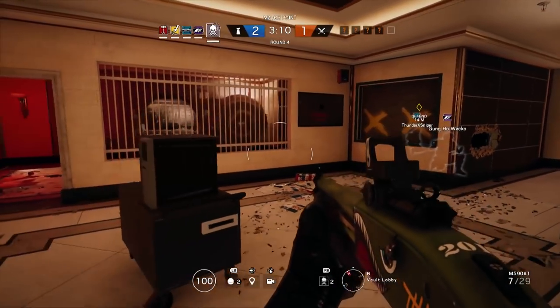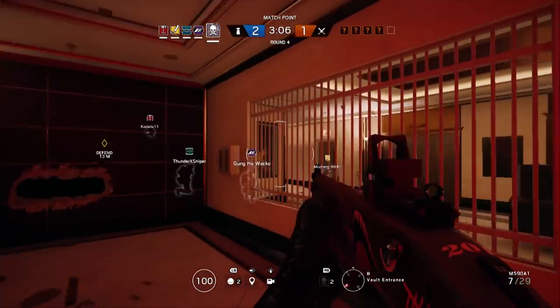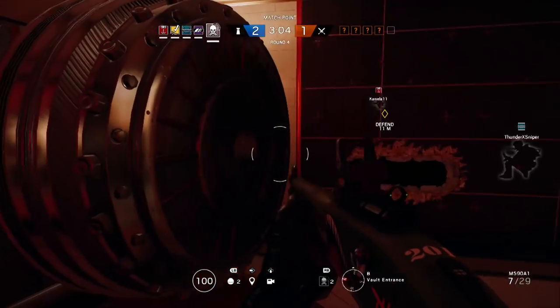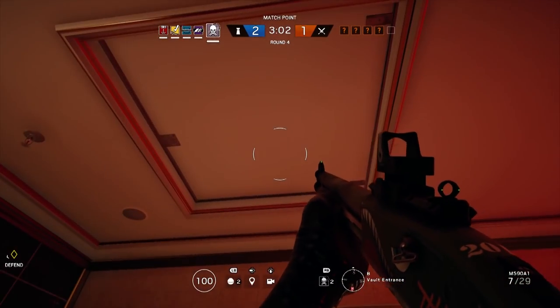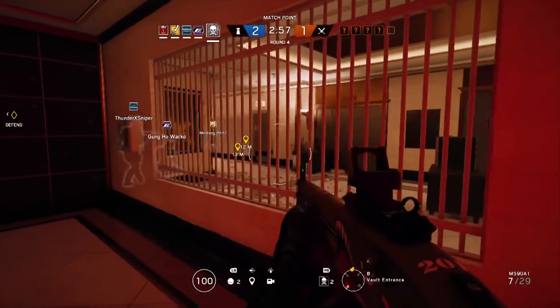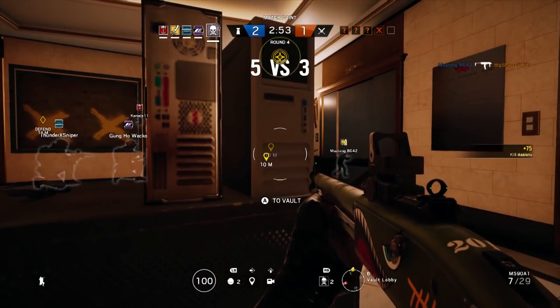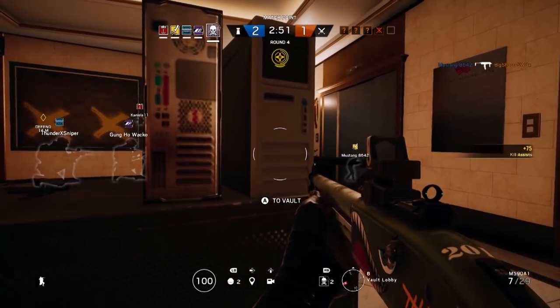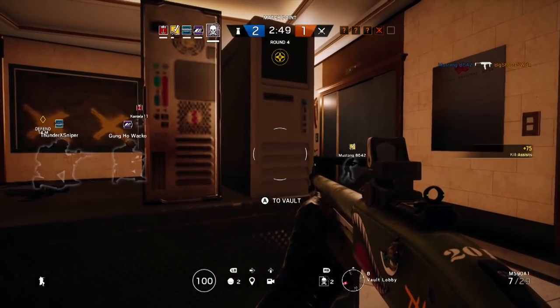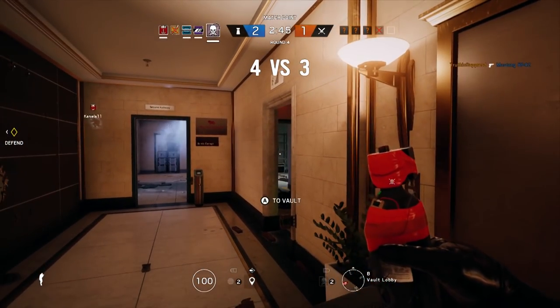So really, all you have for counters are either standing still and waiting for that scan to clear, or taking advantage of a Mute jammer. Don't underestimate the ability to not move — it's a really interesting counter because it's universal. Any character can choose to do this; you don't have to have worried about picking the right operator to have that counter. You can do this anywhere, anytime. If you have a well-coordinated team, you can actually see this play out really effectively.